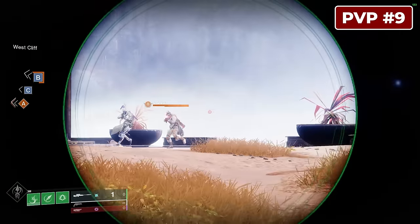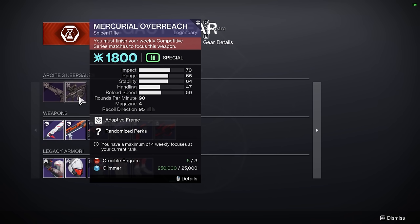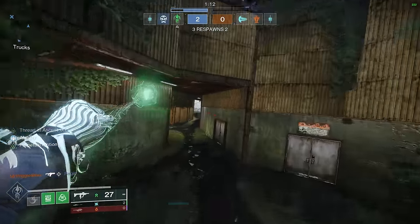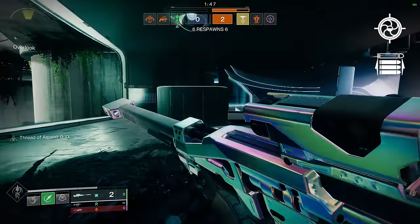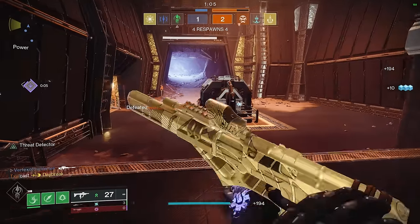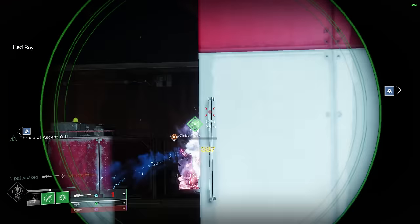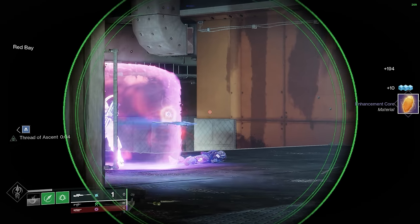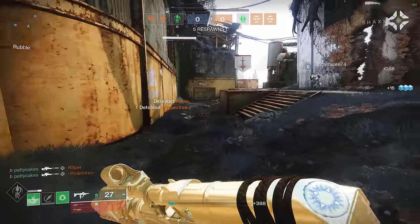Next up for PvP, we have my personal favorite sniper rifle, the Mercurial Overreach. This one comes from the competitive playlist and you can focus rolls each week under the Legacy Weapons tab from Lord Shaxx in the Tower. It dethroned Beloved as my pick for the best legendary sniper, specifically because it has the perk combination of Snapshot and Opening Shot. Combined with a great default aim assist stat and handling-boosting options, it's a joy to use in the Crucible. It sits in the energy weapon slot, which means you can pair it with some of the best primary weapons in the game. For me, 40 zoom is a sweet spot for PvP, and I've loved the Mercurial reticle ever since they made it a little bigger than the original implementation.